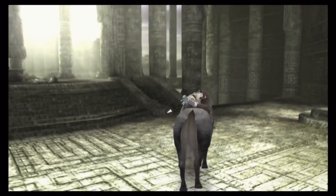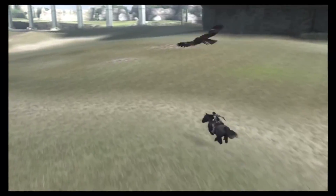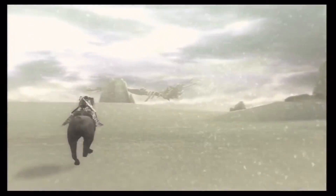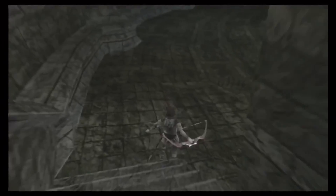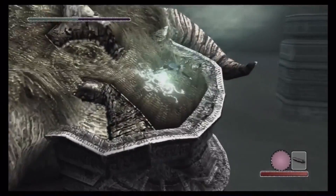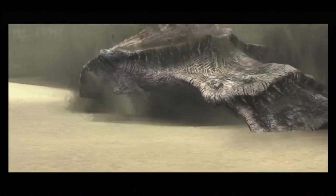Shadow of the Colossus is also one of the best looking games on the PlayStation 2, ahead of its time and pushing the console's graphics capabilities to its limits. The open world of the Forbidden Lands is a variety of deserts, forests, swamps, grasslands, mountains, temple ruins, and lakes that are ripe for exploration, and you'll be checking out each and every area as you hunt down the imposing colossi. The colossi themselves also look stunning — each one is a combination of fur, stone, dirt, and grass, and some even have architectural-like structures jutting out from their bodies.